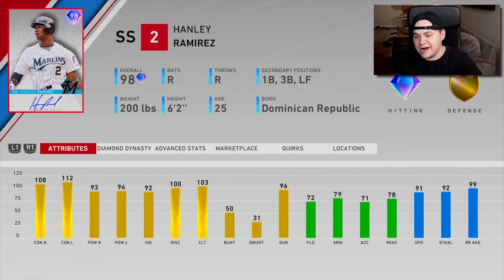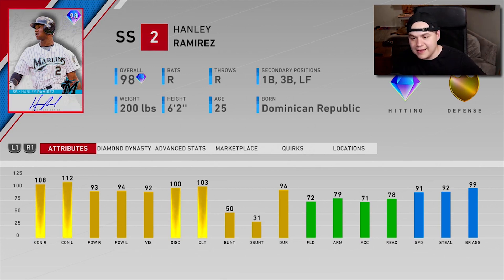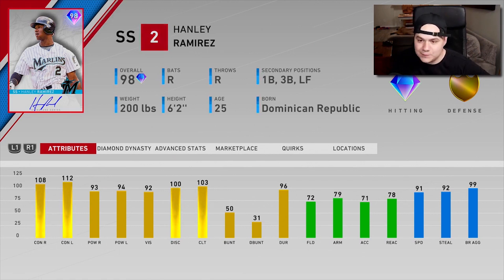We got some really, really exciting content this week. In the new ranked season, not only did we get Albert Pujols as the World Series reward, we got a couple new pennant race rewards. One of them happened to be the return of the signature Hanley Ramirez. With how much fun I had using this card in Angel in the Outfield, I have to give the signature series a try and give him his own debut video.